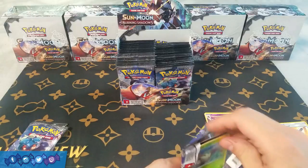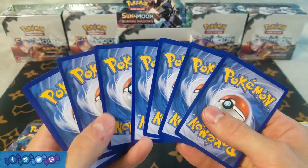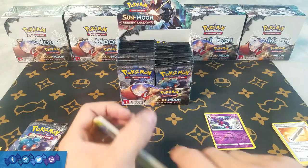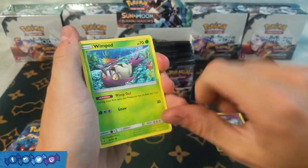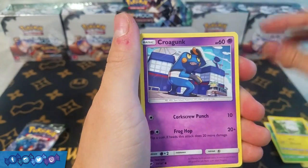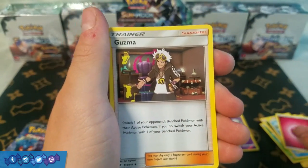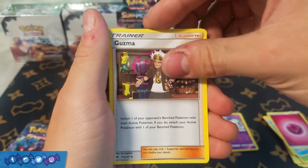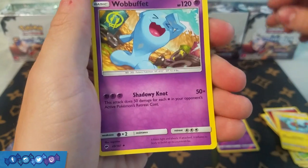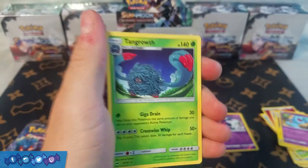Kingdra is definitely my favorite holo from the set probably. Next pack: Wimpod, Togedomaru, Croagunk, Panseer, Magikarp, Fairy Energy, and a Guzma — very nice, definitely one of the better cards in the set. Looking for the full art one in particular if we can. We also have Electric energy, a Wobbuffet, Reverse Holo Hoot Hoot, and a rare Tangrowth. Not too special there but that's fine.